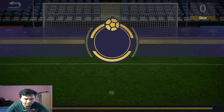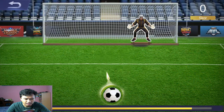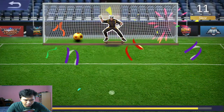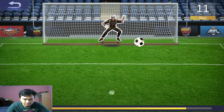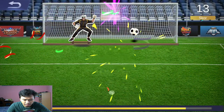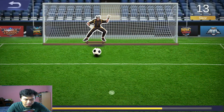Caranya itu kayak gini, tinggal ngarah-ngarahin dan itu ada waktunya. Yang emas ini nilainya 10 poin, jadi kita harus ngumpulin sampai 250 skor.